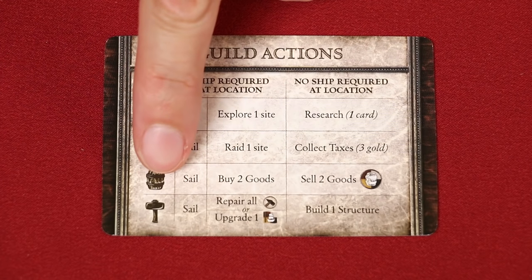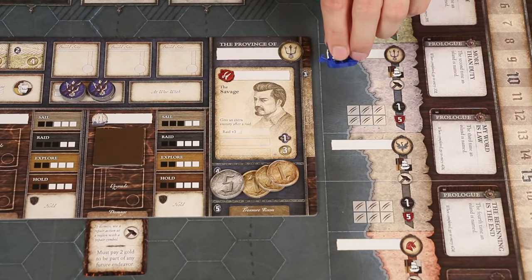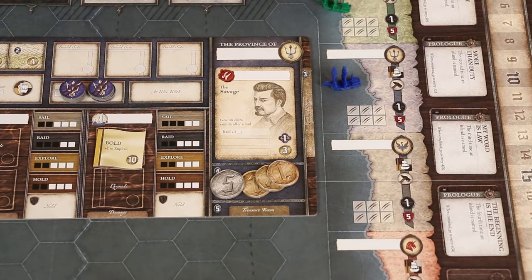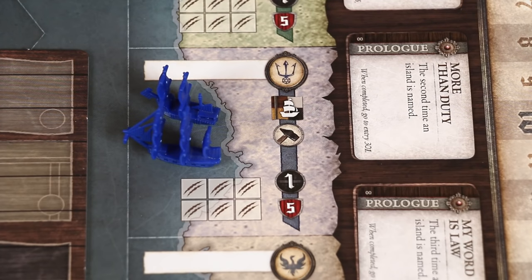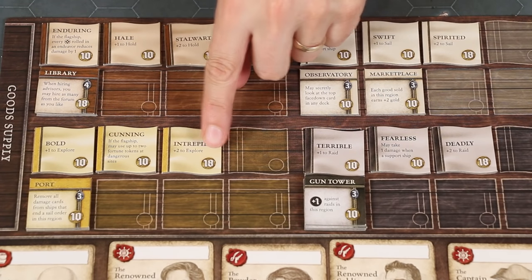Now let's look at the Builder's Guild actions. With this action, you can either repair or upgrade your ship. To repair a ship, it must be at a region with this hammer symbol like you'd find at your home harbor. You then take this action by refreshing all exhausted upgrade tokens on it and dismissing any of its damage cards. Instead of repairing, you may choose to buy a single upgrade for a ship in a region with this dock symbol that matches the color of the upgrade you'd like to purchase. Sites like this one show all four of the colors behind it, so any of the colored ship upgrades are available here.